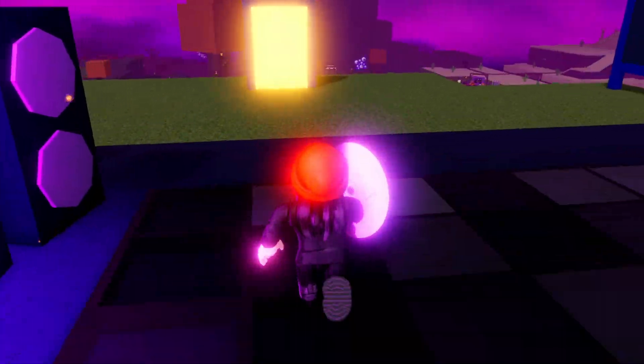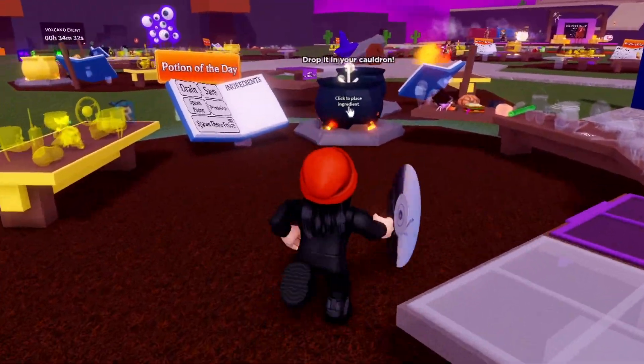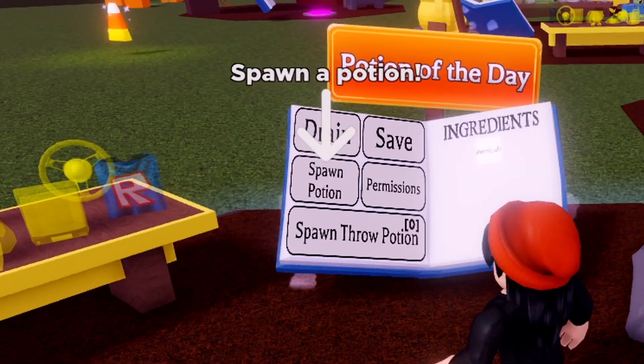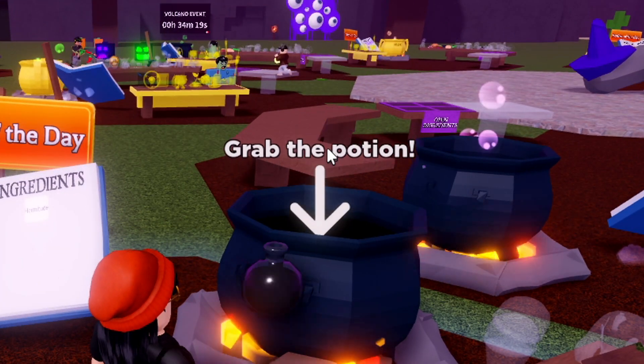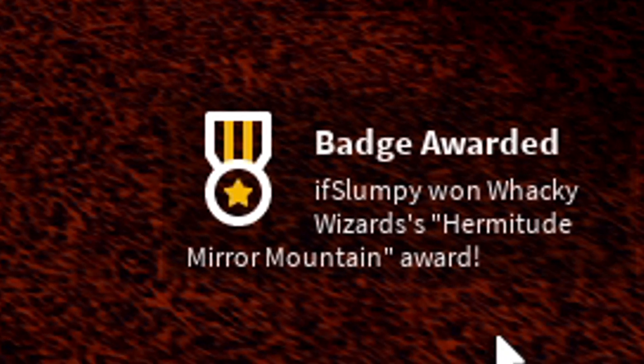Head back to the cauldron. Then at the cauldron, place the disc inside and spawn the potion. Make sure to drink the potion to get the free t-shirt.